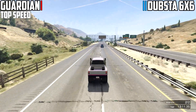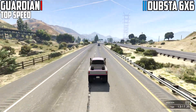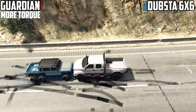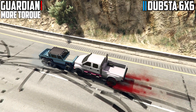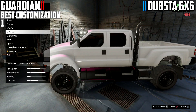For acceleration and top speed, the Dubsta is going to smash the Guardian — look at the Guardian left all by himself, the Dubsta just goes off into the distance. For torque though, as you saw, the Dubsta had the launch initially but then the Guardian produces an insane amount of torque — this is where you see the dominance of the Guardian kicking in.